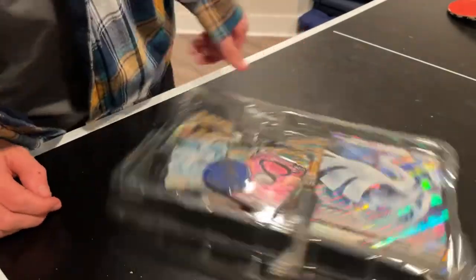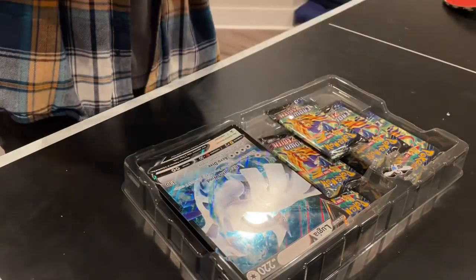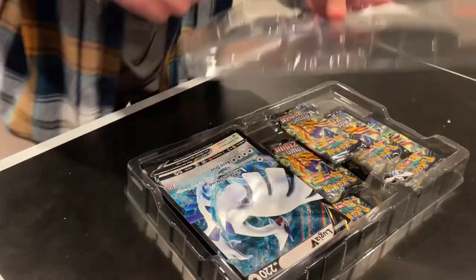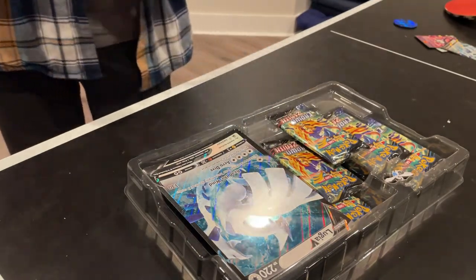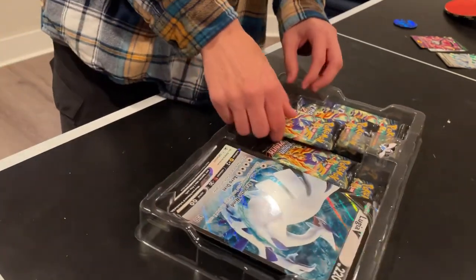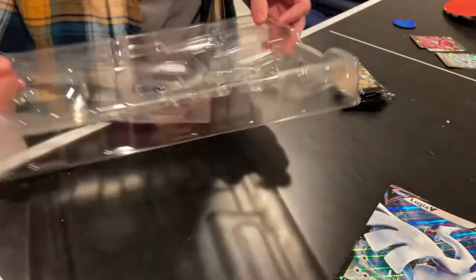Alright, the Crown Zenith box has five packs, two full arts, mega cards, a pin, and a large coin — those are the new size of the coins. The full arts are fully illustrated, shiny, purple and white. They look really smooth.